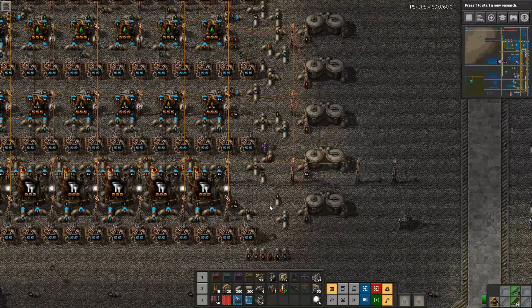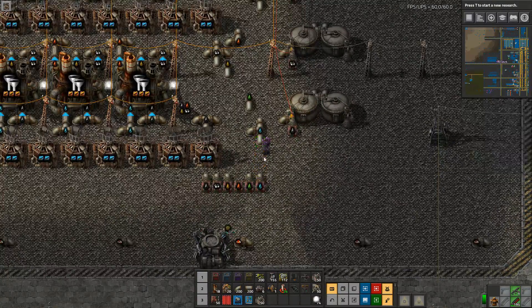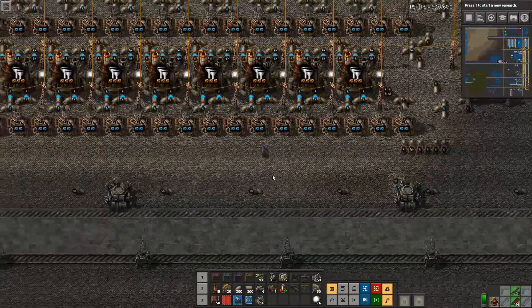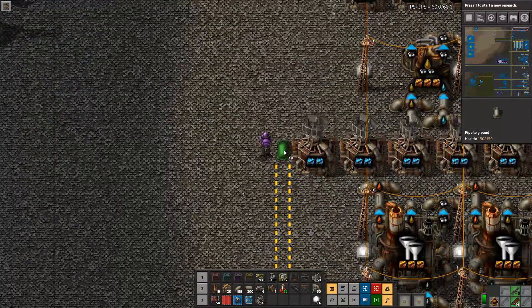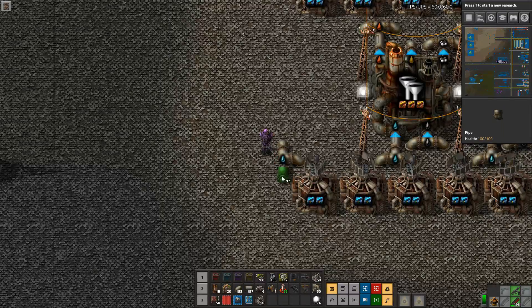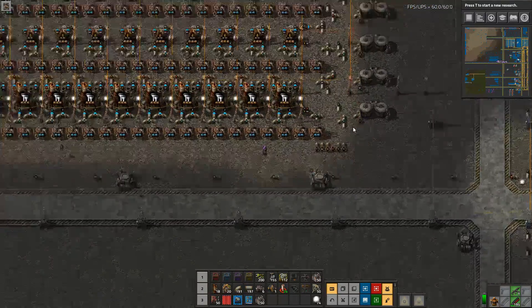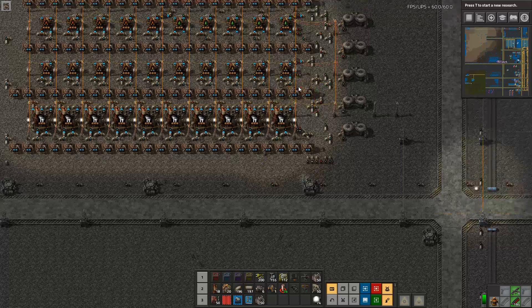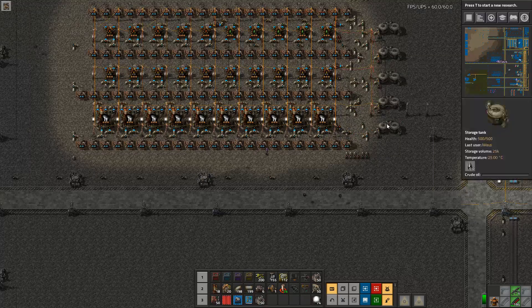One important thing to be mindful of: one pipe of water is no longer enough at this scale. Putting just one water line in will make the entire network act like a water container. You need two water lines in — my recommendation is to run another water line and pump it in from the side. Water is not gated in any way. Pipes transport 1,200 per second, and this setup consumes 600 or more, so you don't want to be starved of water.